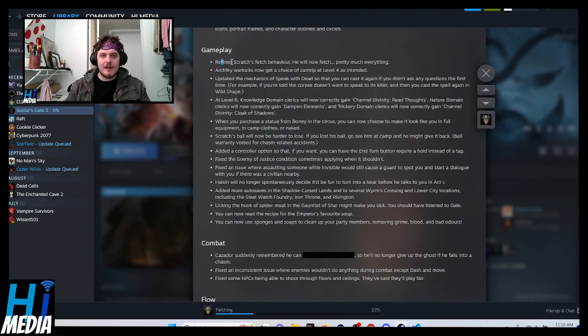Gameplay changes: they've refined Scratch's fetch behavior — he'll now fetch pretty much anything. Archfey Warlocks will now get a choice of cantrip at level 4, as intended. They updated the mechanics of Speak with the Dead, so you can cast it again if you didn't ask any questions the first time — for example, if the corpse doesn't want to speak to its killer, you can cast the spell again in wild shape. At level 6, Knowledge Domain Clerics will now gain Channel Divinity: Read Thoughts, Nature Clerics will correctly gain Dampen Elements, and Trickery Domain Clerics will correctly gain Channel Divinity: Cloak of Shadows. It might make Shadowheart more useful in some stealthy situations. I can't believe she's Trickery Domain — it's such a shame.